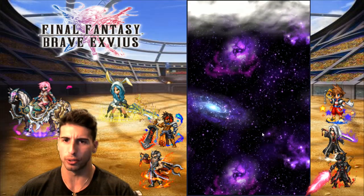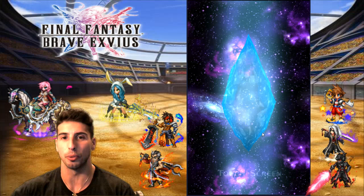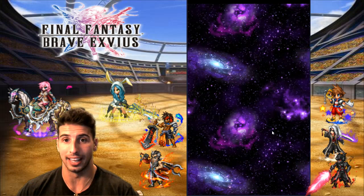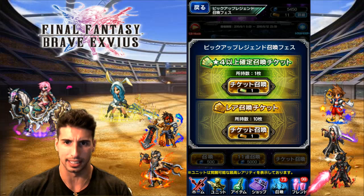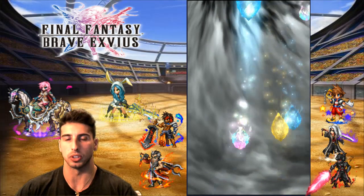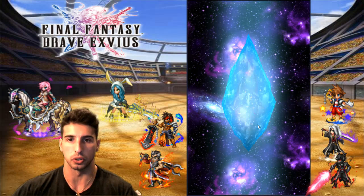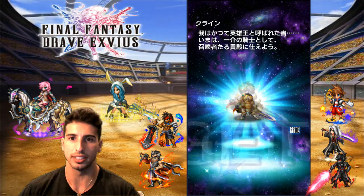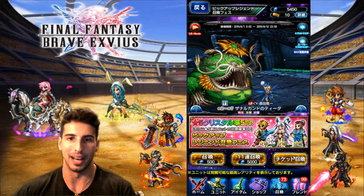I got 14 tickets and was able to farm 5,000 lapis. On step one we're guaranteed a rainbow — the only question is whether it's a non-banner rainbow or any rainbow in the game. The way it works right now with these new time-limited CG units: let's say CG Tidus — after two weeks, if I'm not mistaken, he's not going to be in the summon pool. So even if you pull a regular rainbow on a daily, you will not get him. These new CG units are basically exclusive to their banners.